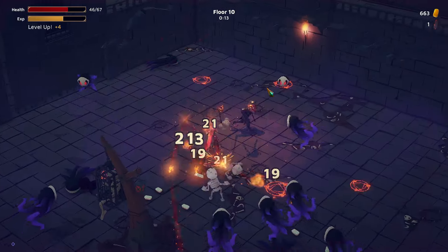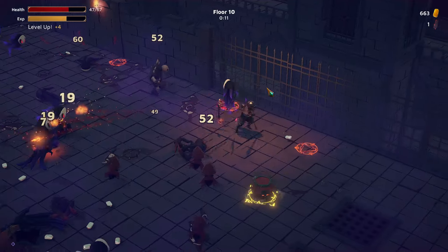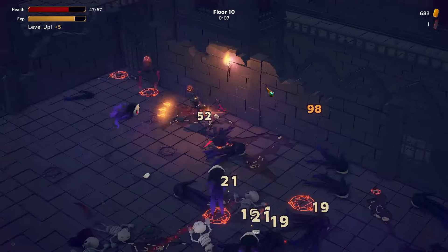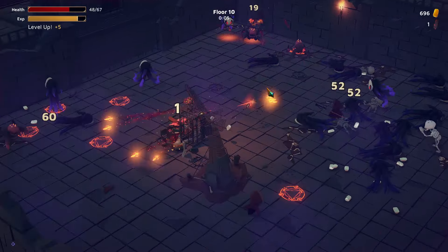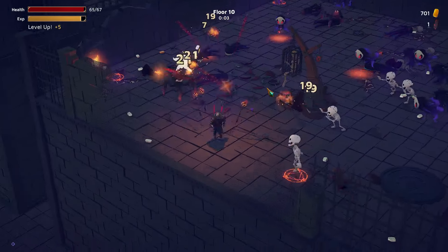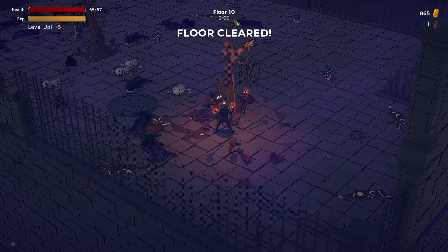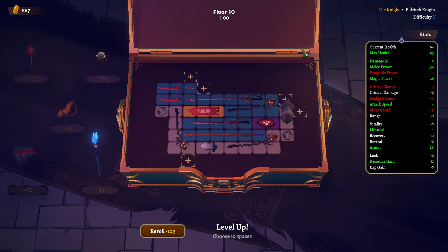The problem is we do have a lot of armor, which means we don't take a whole lot of damage. But we don't really have a whole lot of health — or at least it feels like it. Once we take damage, we just keep taking damage. That's the problem. Five level ups — that's good.